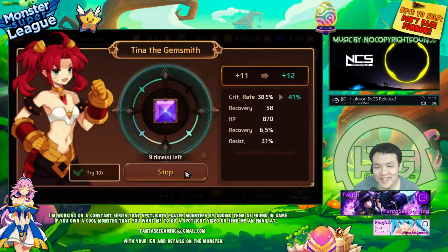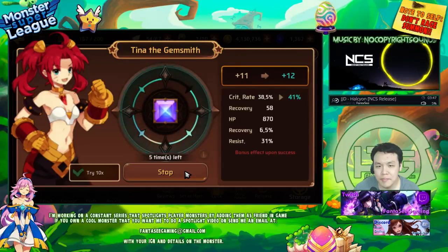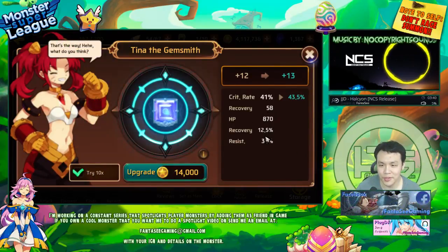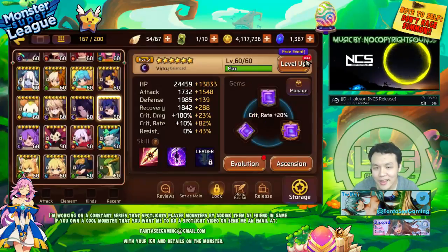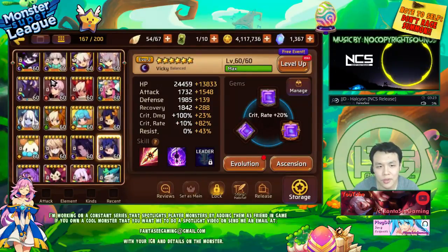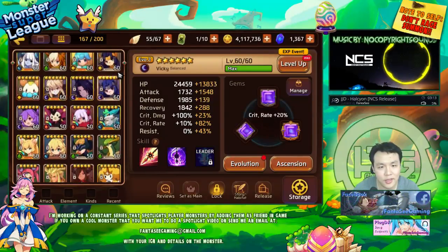Holy shit, what the fuck? I have an intuition crit rate gem with 31 percent resist! Moment of truth — am I going to get the god roll? Come on, you can do it. Alright, it went to recovery, which is actually better than the other two — good rolls. This is pretty damn good. She has 92 percent crit and is somewhat tanky. I'm going to max out these two gems and also the Arthur gem. She's still not usable right now because she's only EVO 2, but once I get her to EVO 3, it's going to be really sick.